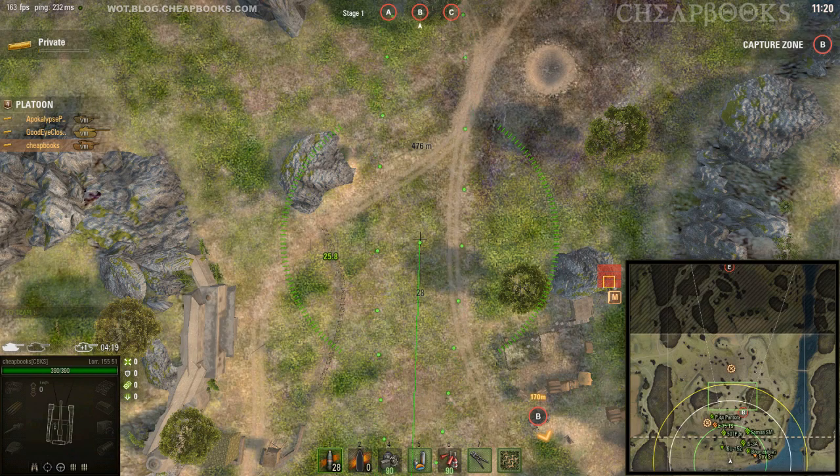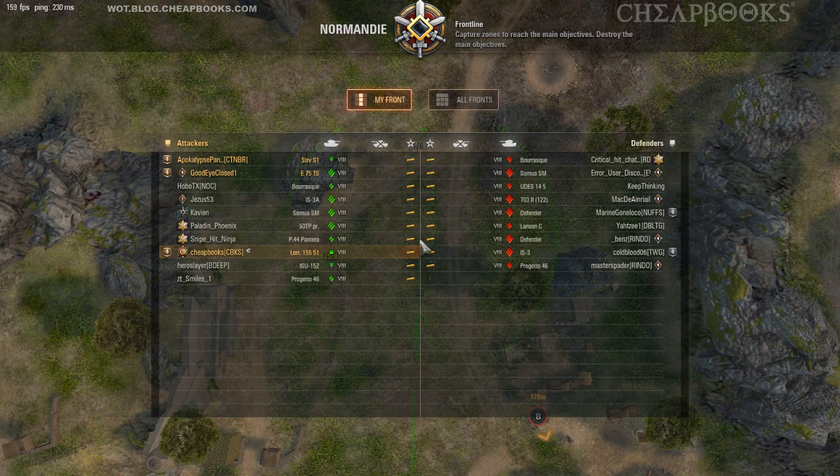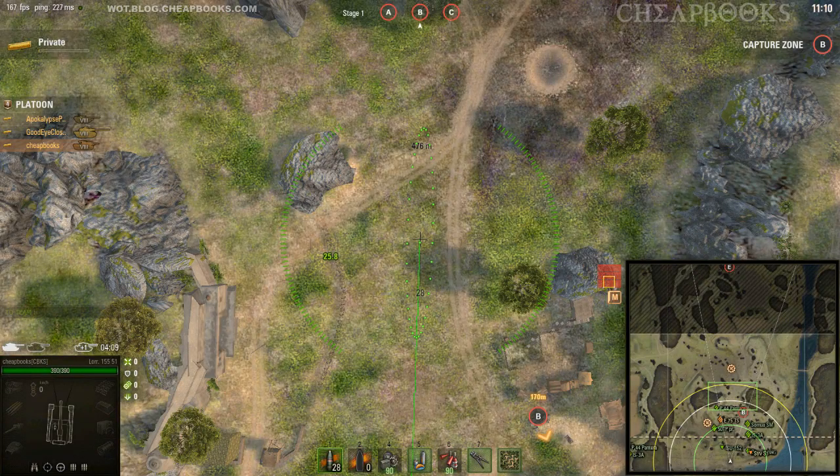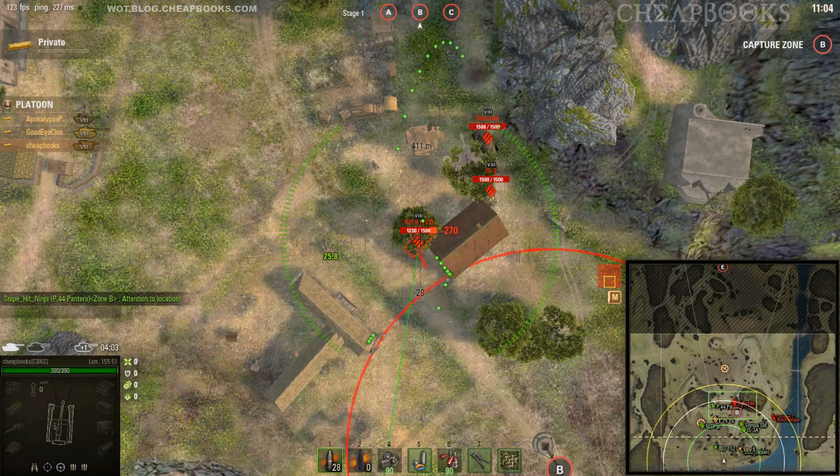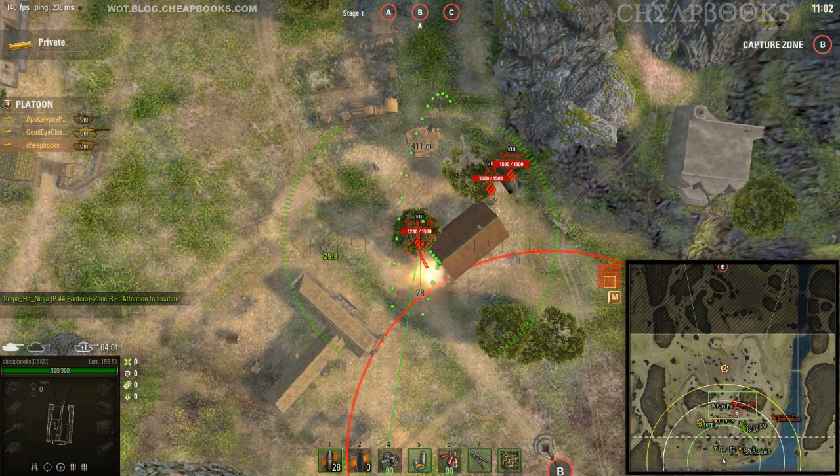There are some hull-down positions. The enemy didn't come out, which is not a good sign. They're playing like a bunch of noobs. It looks like somebody has already left the flank. I'm a strong believer in blind firing. Oh, they did come out — we just didn't see them. They're invisible.